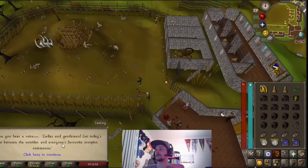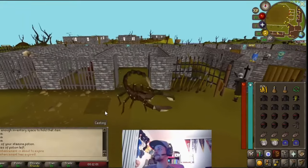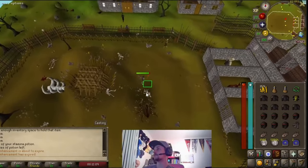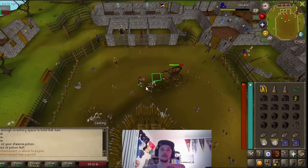For the safe spot for the Fight Arena: as soon as we get in here, we're just gonna run behind this skeleton right over there and they won't be able to attack us. Let's quickly run behind the skeleton — safe spot acquired. As long as you stand behind the skeleton like that they won't be able to attack you. That's the safe spot for the Khazard Fight Arena.